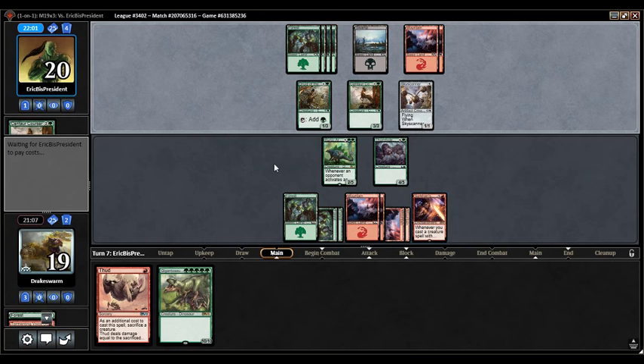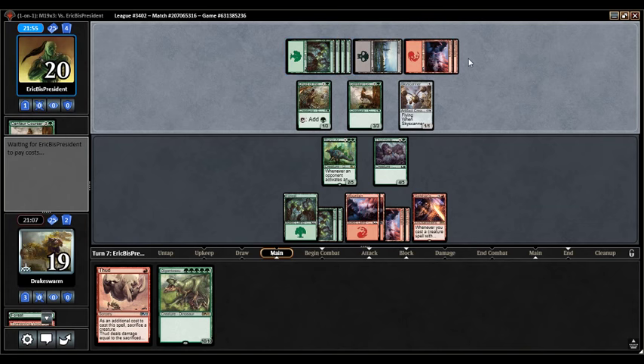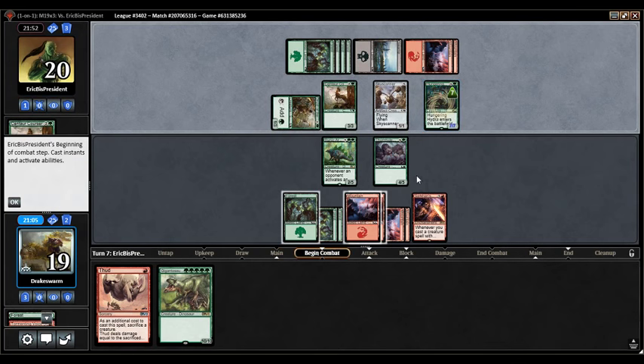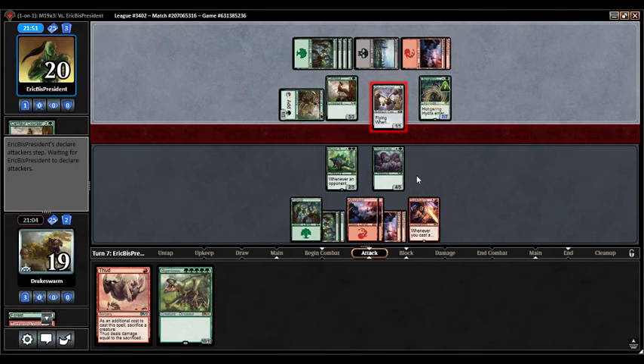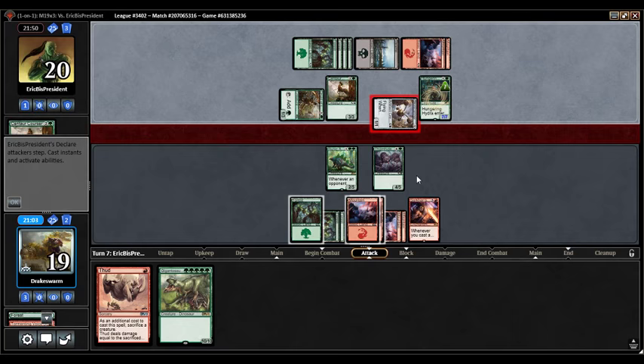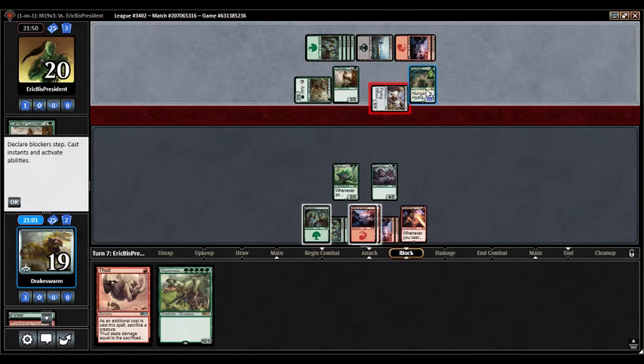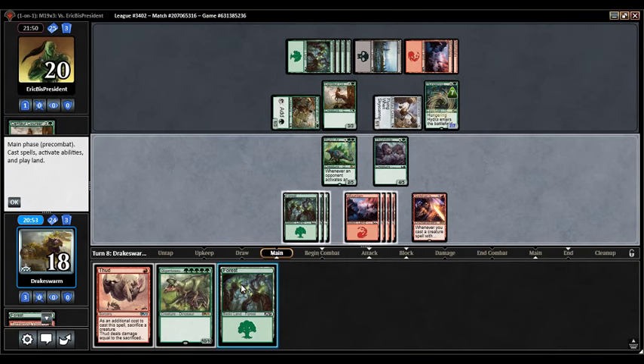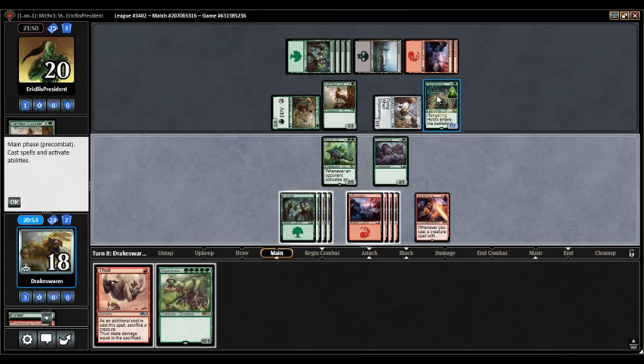Unfortunately Gigantosaurus is not quite what we want — we want to draw Inferno Hellions. Even just Colossal Dreadmaws are fine. Comes a Gargos, Vicious Watcher — a big hungry Hydra. Well, that's pretty good. If I can cast Gigantosaurus I don't care too much about it. It's pretty good against Sarkhan's Unsealing on the second mode since it gets counters whenever it's dealt damage. This isn't going great for us. One attacked away — can't actually kill this, I'm just going to get poked to death by it.